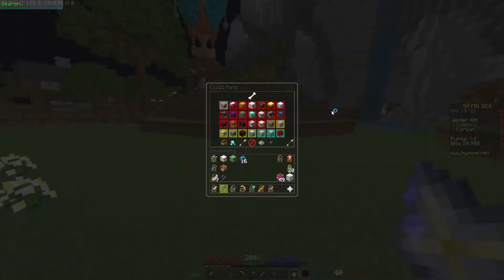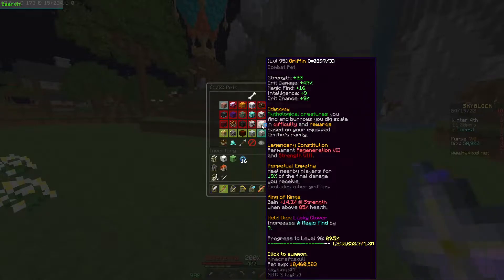For my second tip, if you don't have a legendary griffin, then just use a common one for doing griffin burrows, and I'll explain why. Because of the Odyssey perk from the griffin pet, mythological creatures you find and burrows you dig scale in difficulty and rewards based on your equipped griffin's rarity, but you can't get any of the rare pet items such as Crochet Tiger Plushie, Antique Remedies, Dwarf Turtle Shelmet — all of that good stuff — unless you have a legendary griffin.